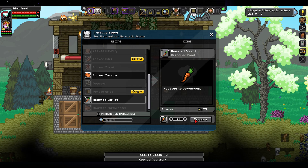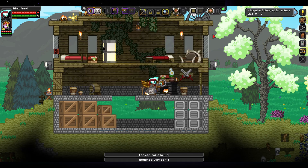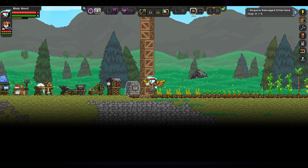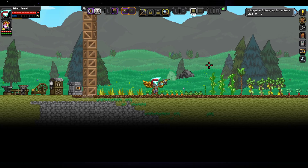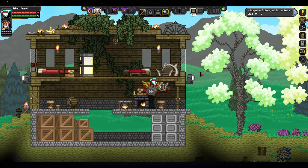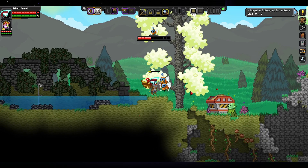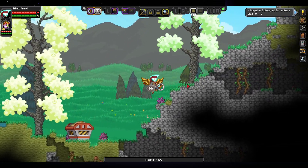Every time I do the uploads for this game, it always has the thumbnail as just the loading screen. What sucks is I was uploading these videos, and by default they would go into the Starbound playlist I was making, so if somebody wanted to watch, they could just watch them all in order. But the last nine episodes didn't go in, and it's such a hassle to select each video and put them in.